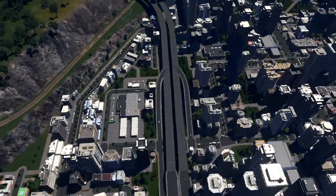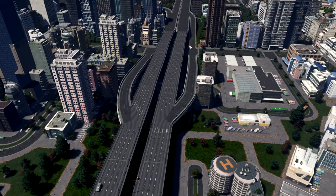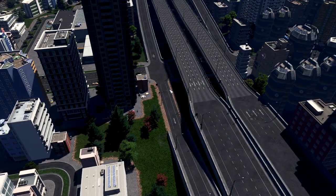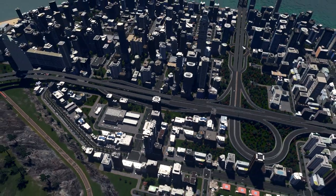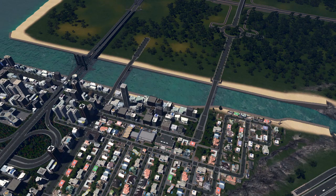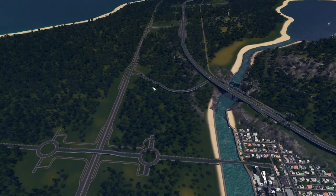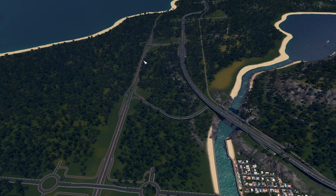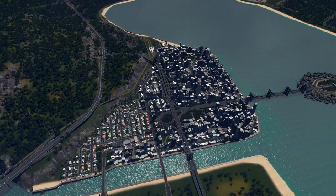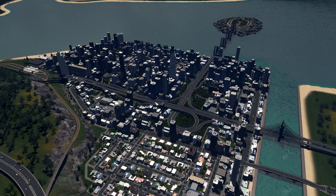Another road system that we have is this one here. Again we have on and off ramps and there is no problem with traffic because we have two connections just on this side of the city. No problems so far, and we have another connection for this side with the two roundabout system that is connected to the highway. We have two highways so traffic is really divided. I don't have any issues so far even though this is really densely packed and we have a lot of high rises.